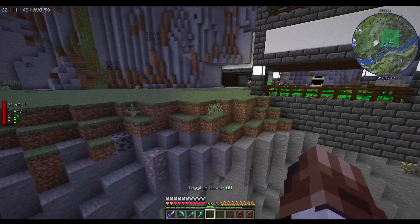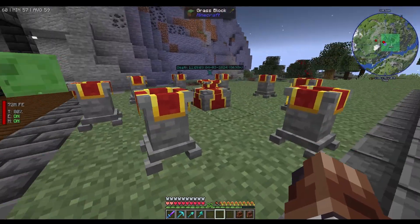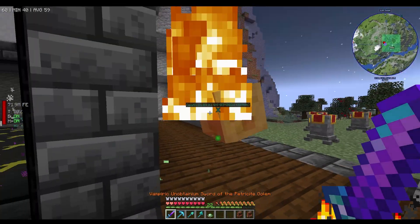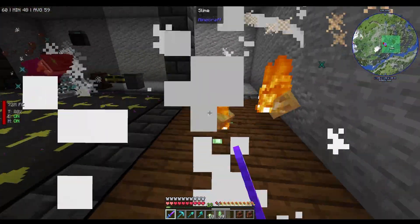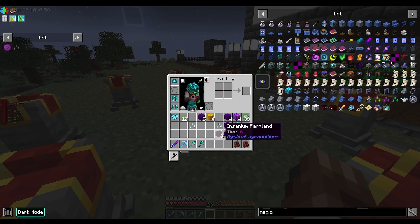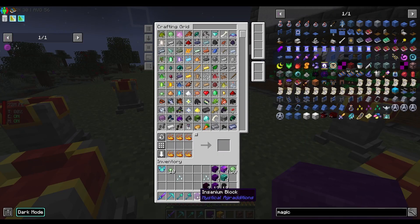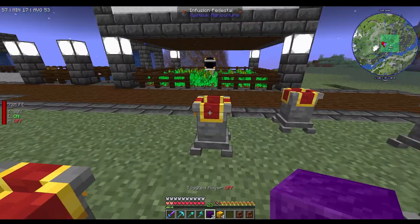Got everything we need to create the seeds. Backpack is turned off before we go near the farm. Let's make the Allthemodium one first — I didn't bring enough insanium blocks but that's fine because we can just make one like that. It's so much easier having the wireless system now.